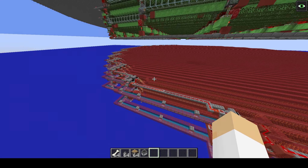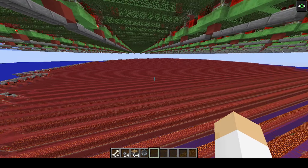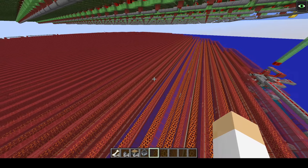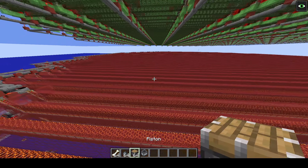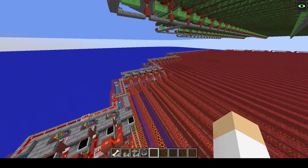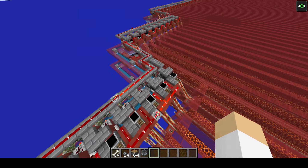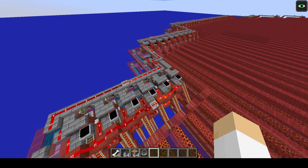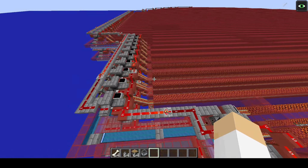On the topic of lag friendliness, the farm itself runs at 8 msbt on a single cap on an i7 7700k. The laggiest thing in this farm is actually the item entities themselves, just because the item lifetime is relatively high. The hopper carts, even though they have a reputation for being extremely laggy, really aren't bad at all — they don't even add up to 1 ms, so they're really a non-issue. When turned off, the farm is fully hopper locked, which is pretty nice.